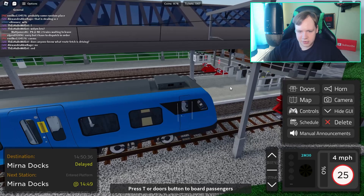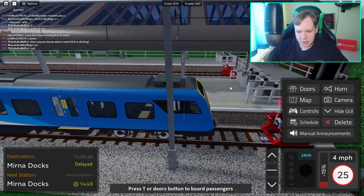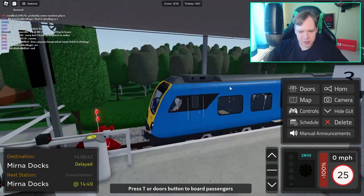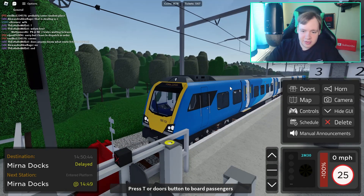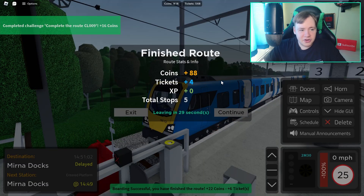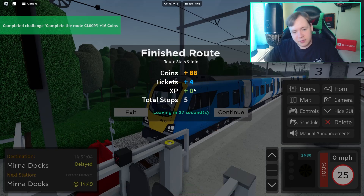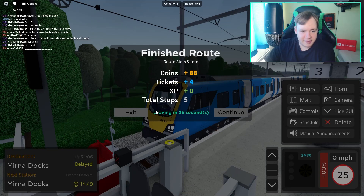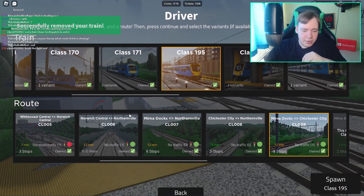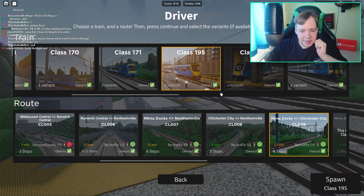Entering the station, slowing down, aiming for the buffer. Knocking off power, applying more brake - open the doors. We've successfully finished that journey. Finished route - 88 coins, four tickets, five total stops. Now we'll exit and move on to completing the remaining daily challenges.